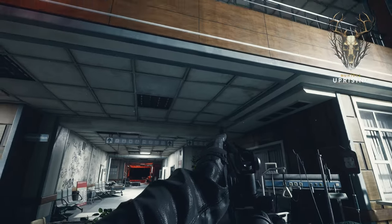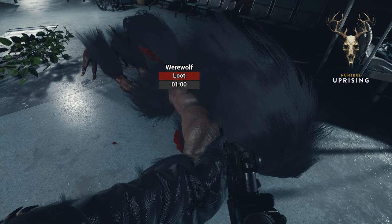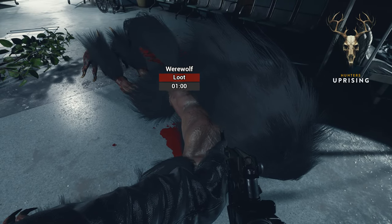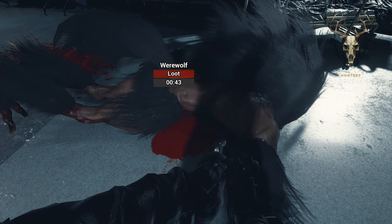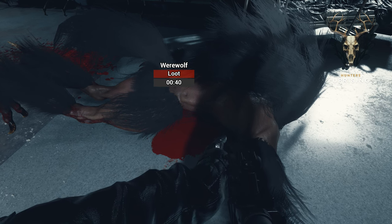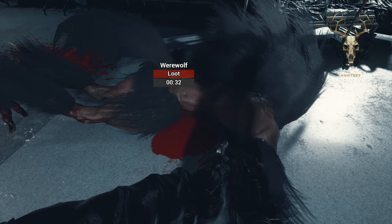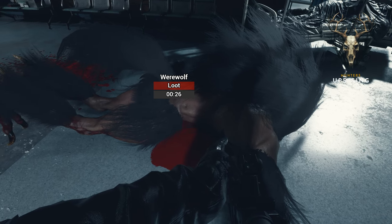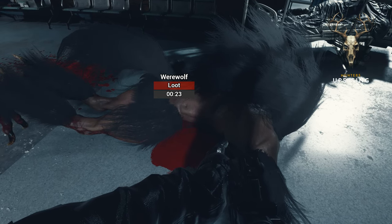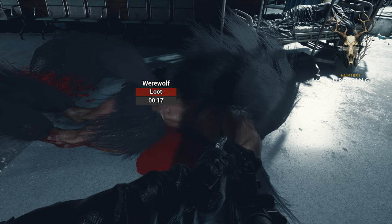We've killed the werewolf. We've aggroed a load of zombies upstairs from the gunshots, but if we walk towards the werewolf now we can loot him and it gives us a one-minute timer. We've pressed F on him and the timer's going down — we're now collecting the bounty. What's essentially going to happen is a harvesting mechanism will attach to the body and cut out the heart or part of the body that we need to get out of the zone, and then we've got a 10-minute timer to get it out otherwise it decays and loses its value.